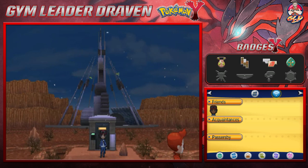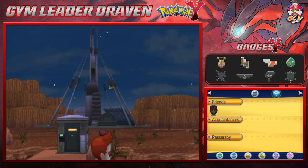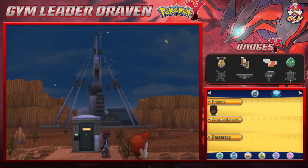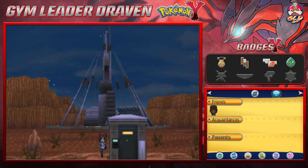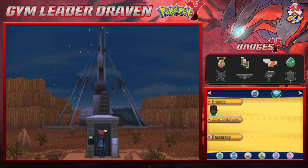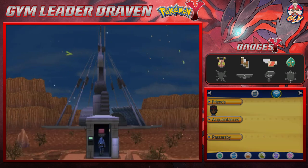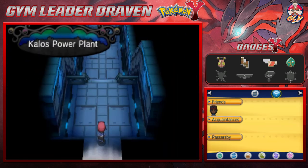What's up guys, it's me your host Draven and welcome to another episode of our Pokemon Y walkthrough. We're gonna be going into the Power Plant because we wanted to split episodes. It is freaking windy and I kind of feel like there's an item here — nope, there's no item. We're going into the Power Plant because Team Flare is up to no good yet again.